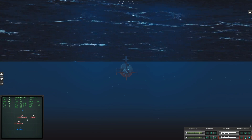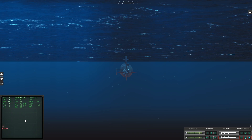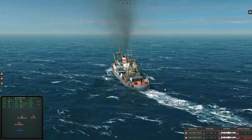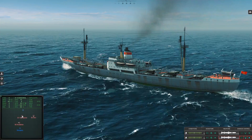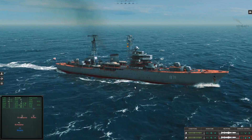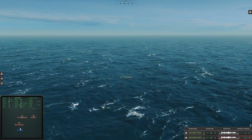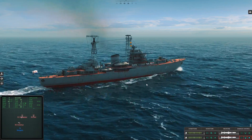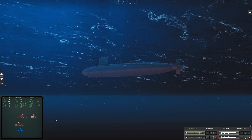With your left mouse button you can scroll the minimap; scroll wheel zooms in and out. Here we can see our sub, and if you click on any contact the camera goes to it. We can see the three merchant ships. You can also press F1 to go to your submarine, F2 to go to your target, F3 to go to your weapon, and F4 has another function.